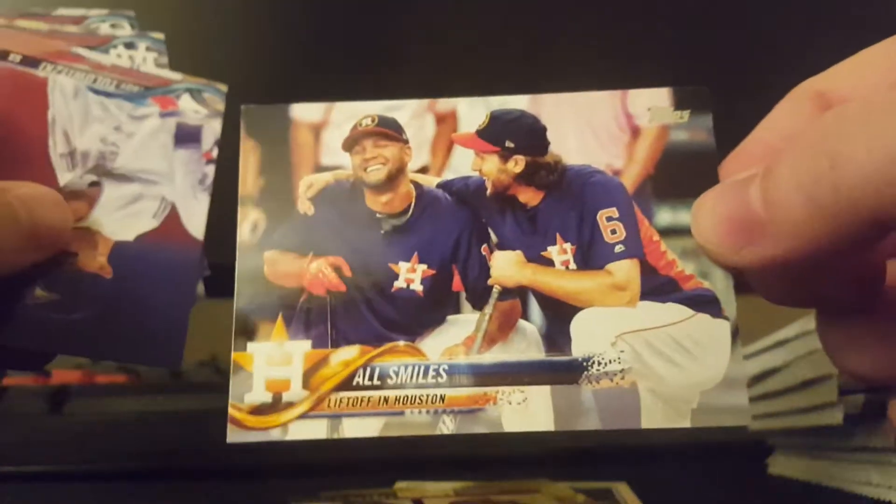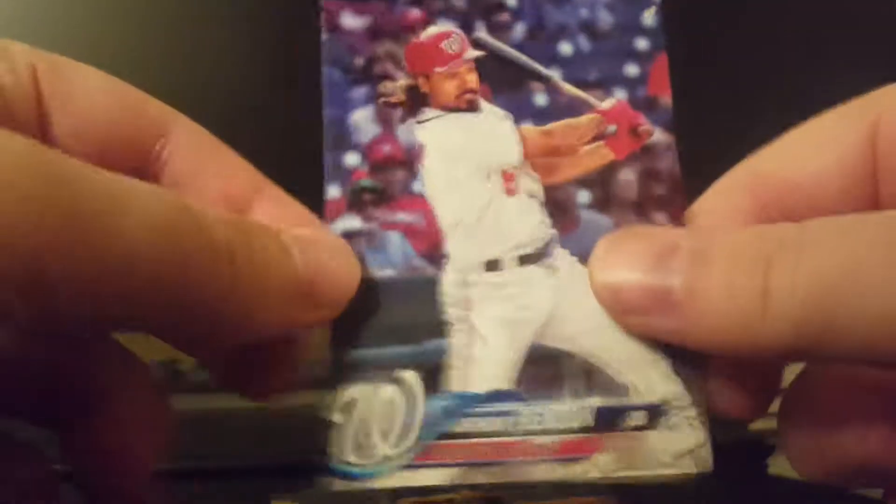Will Myers opening day card, an 'All Smiles' insert, Tulo, Alex Wood, and Anthony Rendon. So there's the first pack - went through that pretty slow just so you could get an idea of what the cards look like. I will speed it up now. Very nice looking cards - can't wait to send these off TTM.